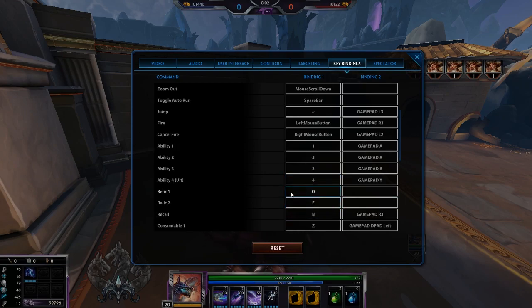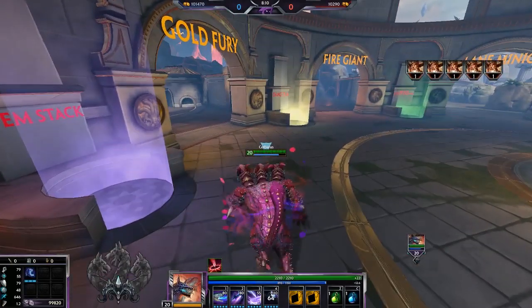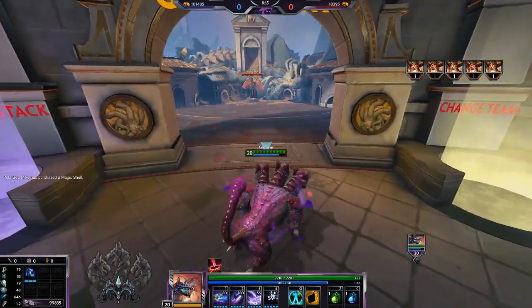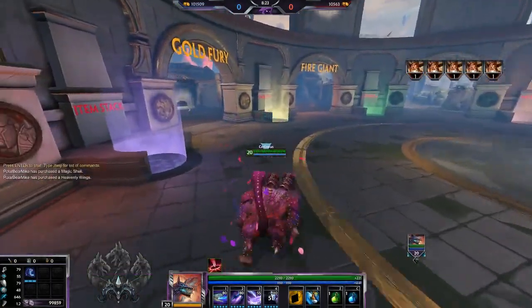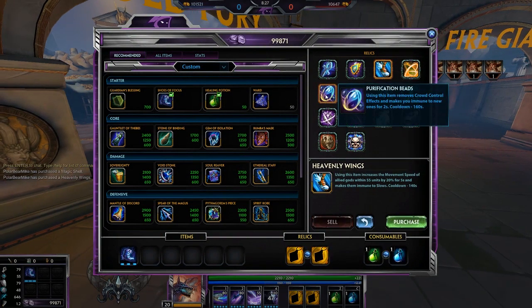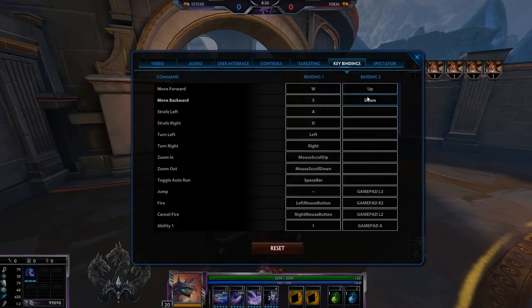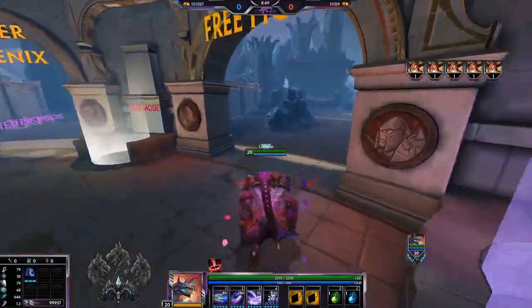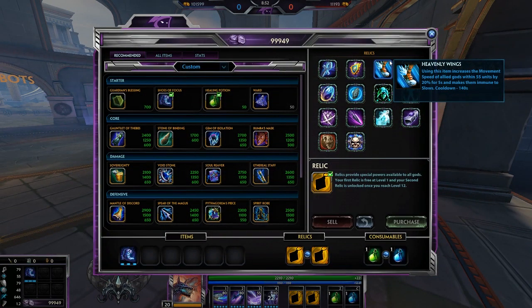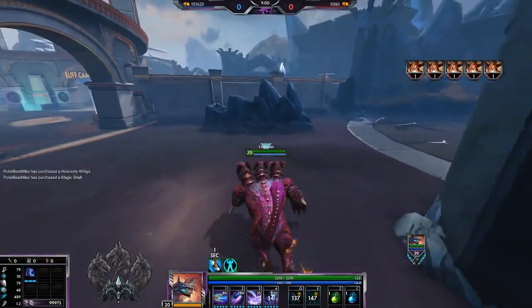Relics are super valuable, especially from a support's point of view — shielding a carry getting dove, landing a good Heavenly Wings to reset a fight, or hitting beads and aegis in time. Because relics are so impactful, put them on keys you can reach quickly without moving your hand much. I put my relics on Q and E so my middle finger stays on W the whole time and I just quickly move my ring or pointer finger up to pop them.